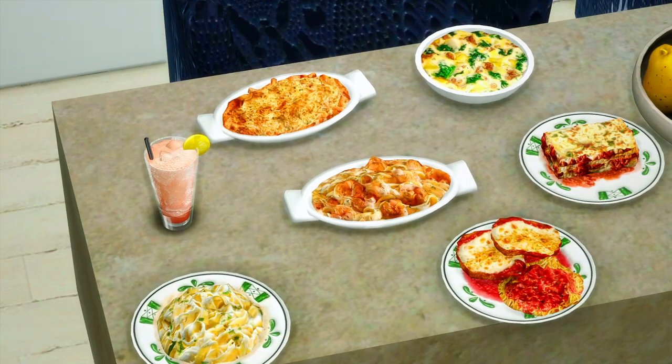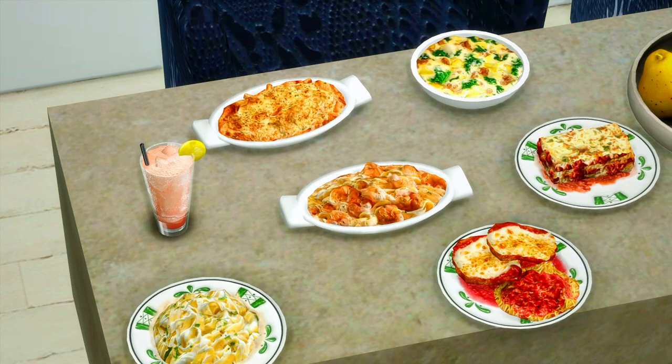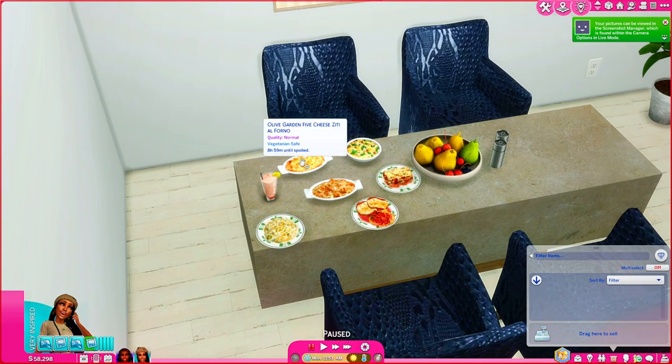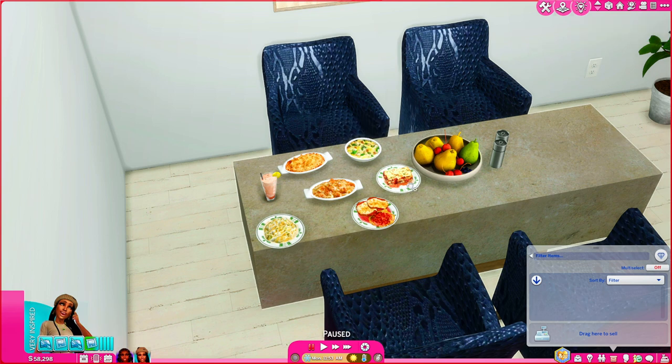Check the food out, y'all. Let's give it a moment of silence. Look at it — we got a raspberry lemonade, the 5 cheese ziti, the Zupa Toscana soup, shrimp alfredo, classic lasagna, and chicken parmesan. Hands down, Insomnia ate.